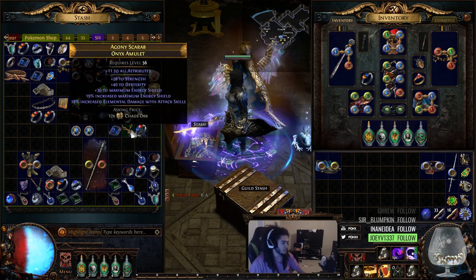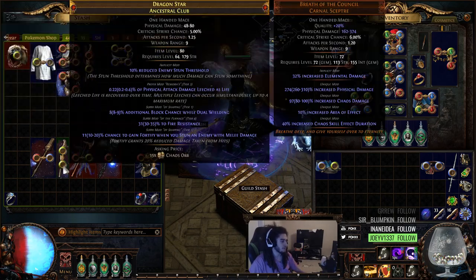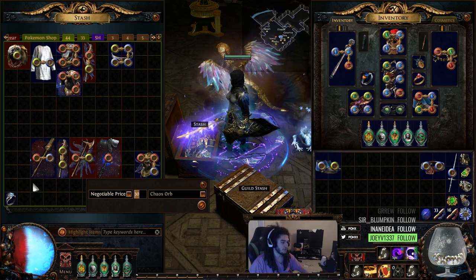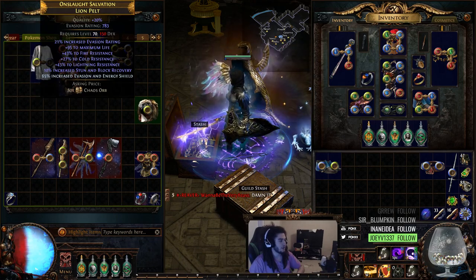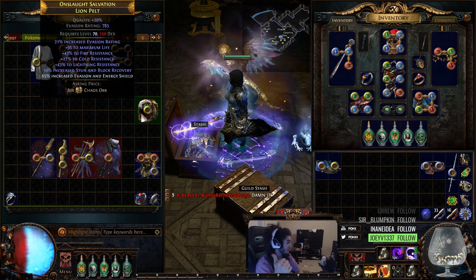I thought I found some other pretty good stuff too. We got stat sticks here — I know people like these for item level 80 plus. I have a bricked Tabula here. And I rolled this chest piece: 95 life, decent tri-res, 800 evasion. Feels amazing.